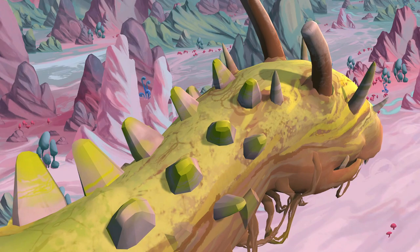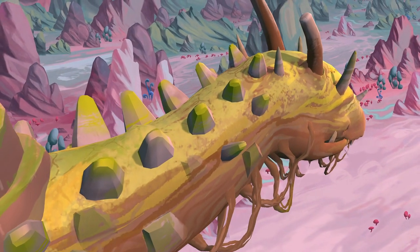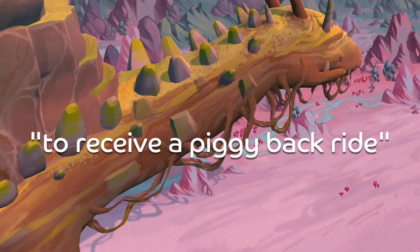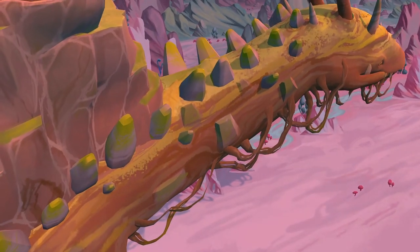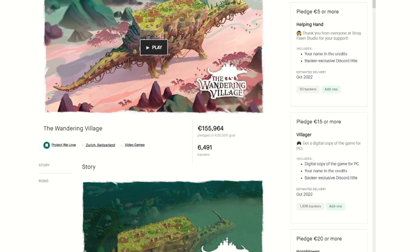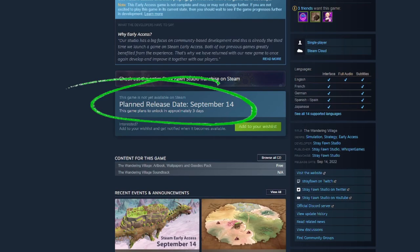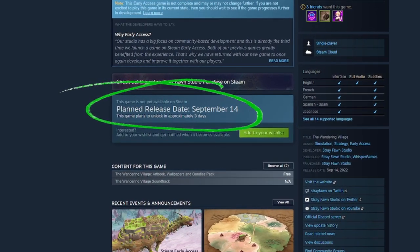Quick fun fact: the name of the creature, Anbu, is actually Japanese and loosely translates to "to receive a piggyback ride" — quite fitting. The Wandering Village was successfully funded on Kickstarter back in 2020 and is being released into early access on Steam in just a few days on September 14th, 2022.